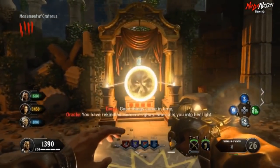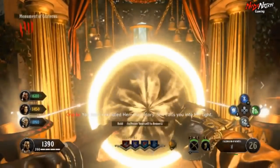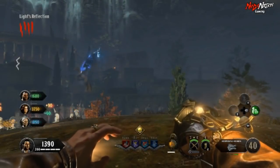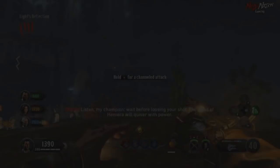Once you've placed the third orb of light down, a portal will open up and you can enter it. It will take you outside of the map to use the redeemed hand of Hemra and get used to its special abilities.